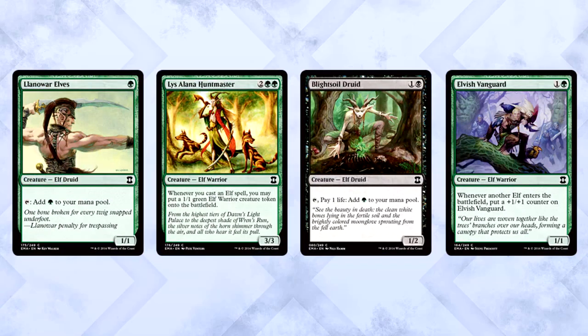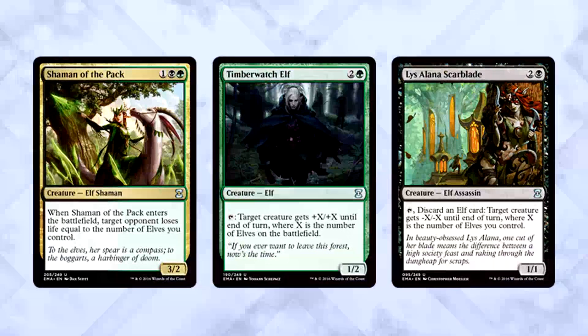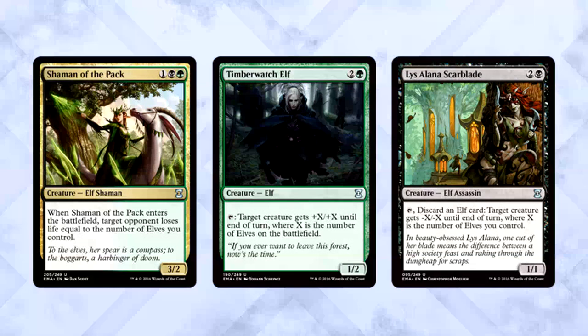Probably the most straightforward strategy: Black-Green Elves is definitely a thing, practically made for you. Llanowar Elves, Sylvan Messenger, Blightsoil Druid, and the newly common Elvish Vanguard — they're basically shoving Elves down your throat. If you see a bunch of Elves, take them. Your big hitters are Shaman of the Pack, Timberwatch Elf, and Llanowar Scarblade — crazy strong if you have enough Elves.